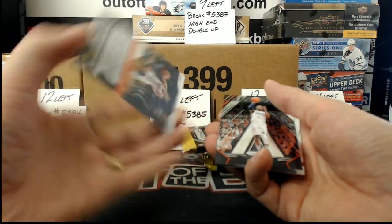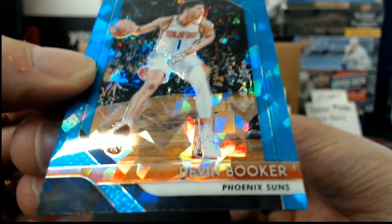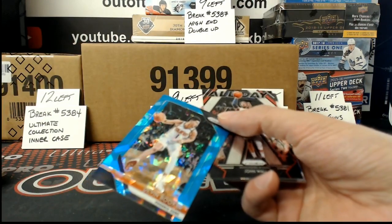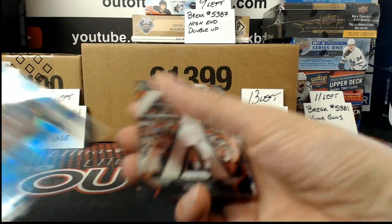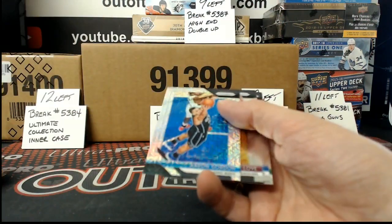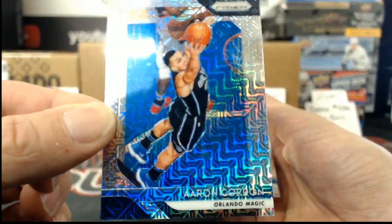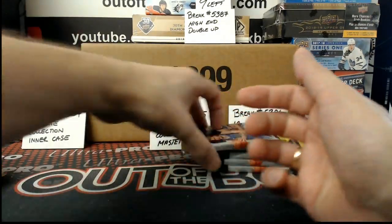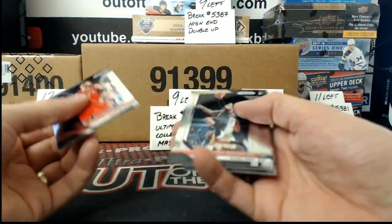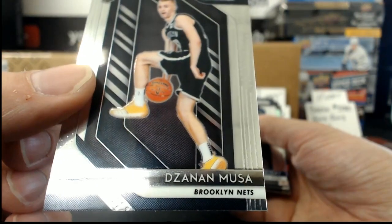We have a numbered 98 out of 99 — it's like a blue Prism of Devin Booker. That one looks fancy. Let's get that one sleeved right away. John Wall, All Day. Aaron Gordon for the Orlando Magic. How are we doing? A rookie of Zanin Musa — I'm not sure how to pronounce that, I probably got that totally wrong.